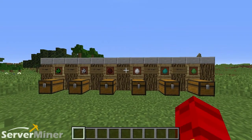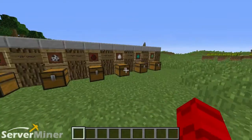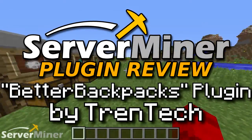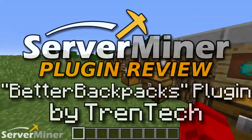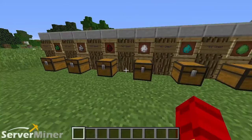What is up, YouTube? My name is Hawk Aime, and welcome back to another ServerMiner plugin review. Today's plugin is known as the Better Backpacks plugin by username Trend Tech. Basically, this plugin adds six different kinds of backpacks that are basically like portable chests. You can carry them around and put your stuff in them, so let's get right into it.